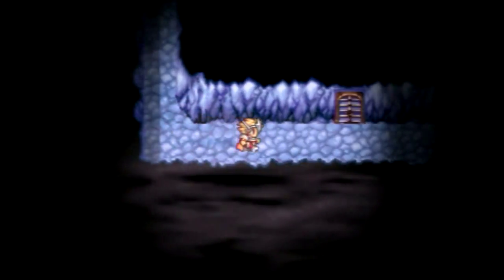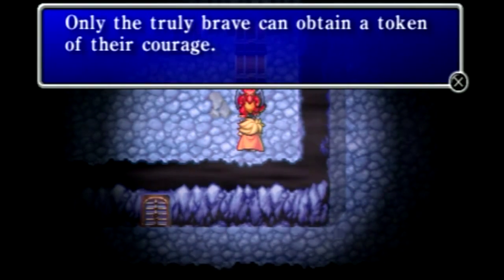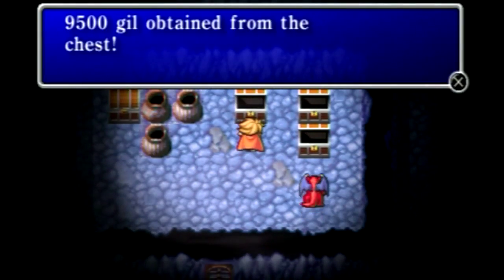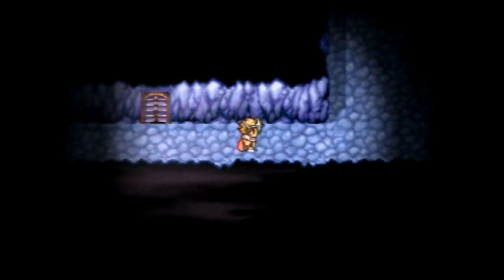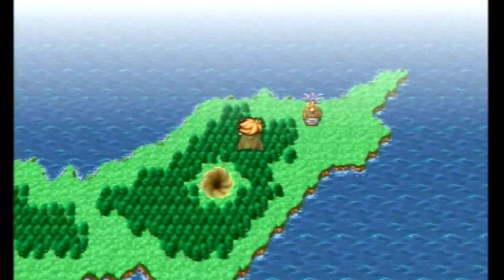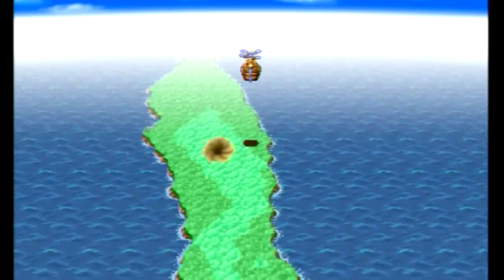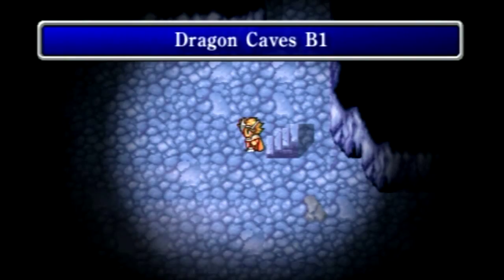Let's run around and look for these specialty doors. We already got that token of courage - it was a rat tail, which I guess is kind of an illusion to dissuade people from thinking it might actually be valuable, making it a disgusting rat's tail. We only have a few more caves to go to and then we'll head to our next town, which is actually the town of Gaia.